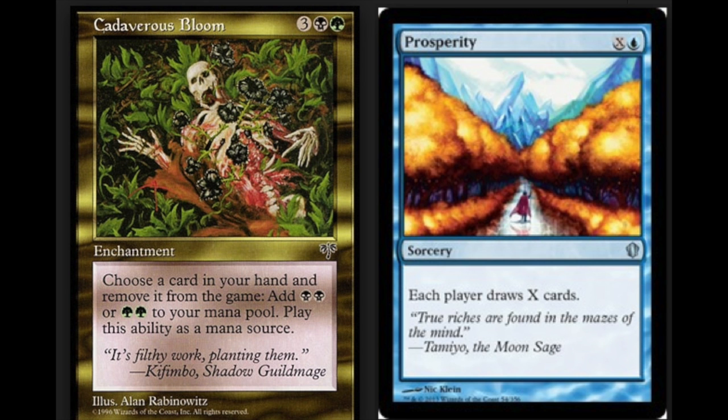Now, this next combo is weaker, but I did play it during Mirage. I remember Mirage — I liked it but I didn't love it. I loved Tempest and the Unglued set, and Mirage was far less than those two sets. But this was a combo that was so fun to play with.